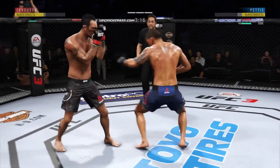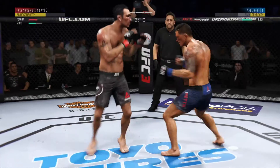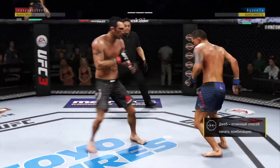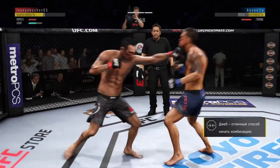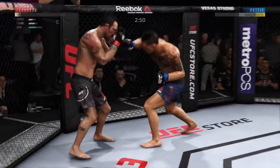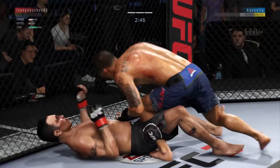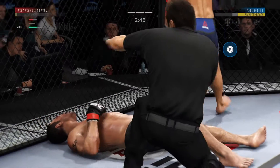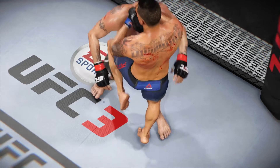Even when you block those, they still stun you. The straight right hand has been a good weapon for him — he misses with it there. Three minutes now to go in the fight. Wow! Whoa! Ferguson out on his feet! You can tell that shot hurt him bad in the body. Whoa! Huge KO by knee — he employs that huge knee to knock out his opponent.